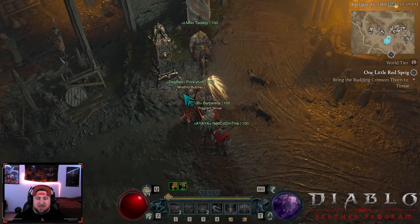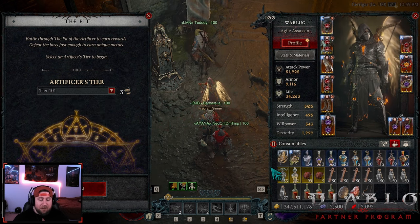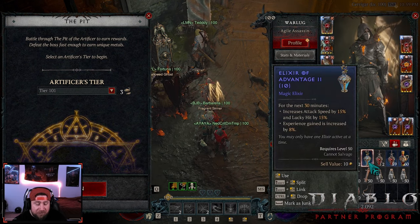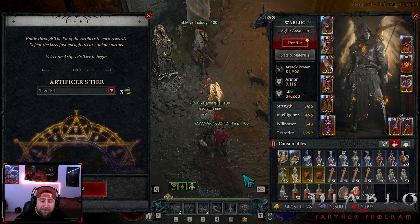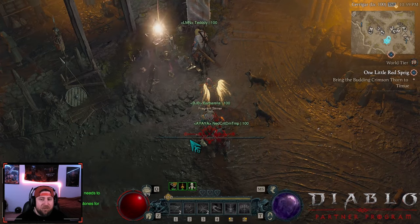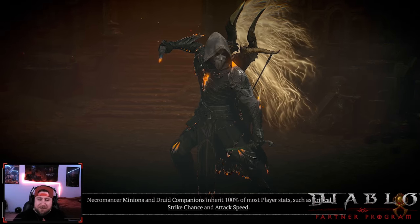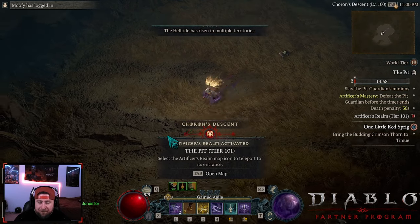Now I'm going to run through a Tier 101 to show the build in action. For potions, you have options — you could run Advantage for more attack speed and lucky hit, but Holy Bolt is back so I'm going to show it with Holy Bolt. Let's pop into the 101. I really think this build with Twisting Blades, since the poison now spawns on enemies instead of originating from you, could make Twisting Blades a great speed farmer — I really need to test it. But here we go, the build is very simple: pop Poison Imbuement and get it going.